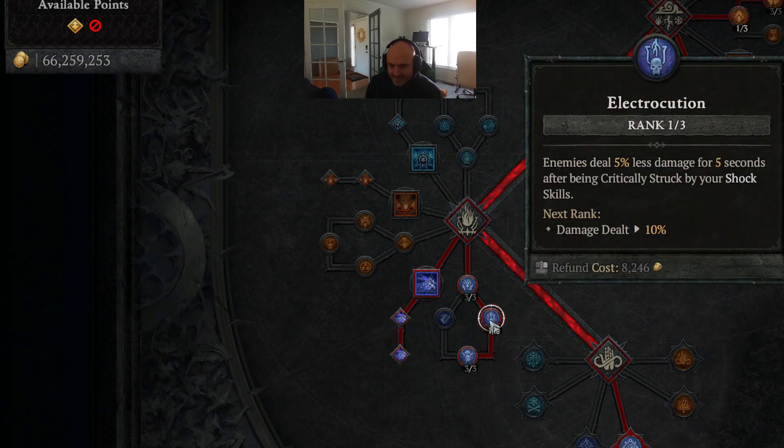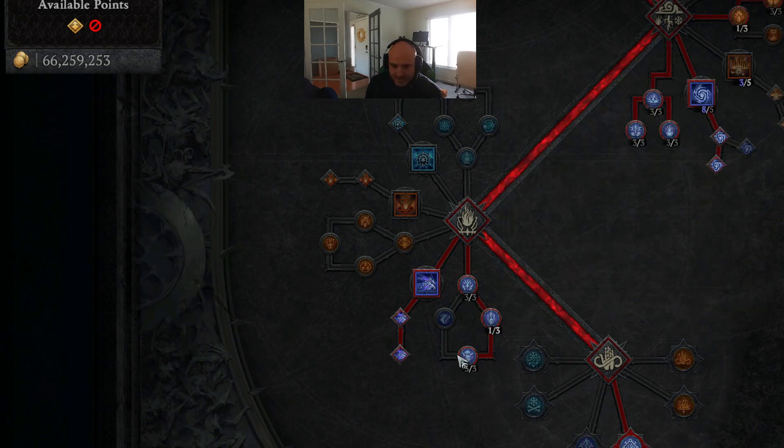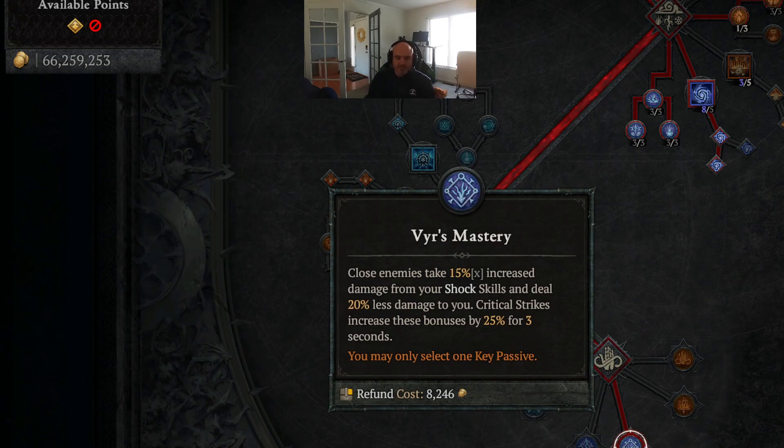Cursing Currents. Electrocution. And last but not least, get some more lucky hit — the stun. Then Veer's Mastery. So that's the skill setup.